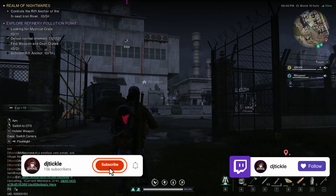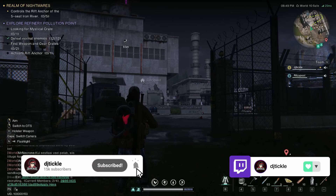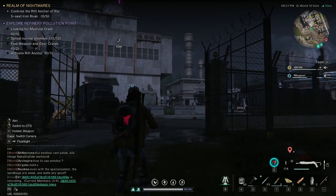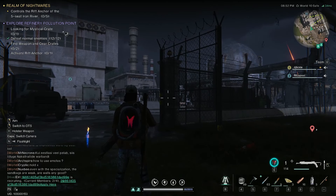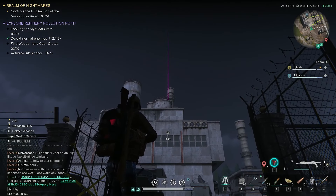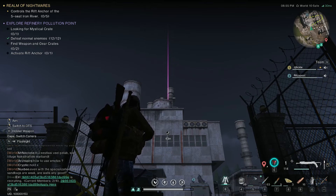What's up everybody and welcome back to another Once Human video. Today we are exploring the Refinery Pollution Point. We're going to get all of the tasks ticked off. We're going to start now with the weapon crate — it was the first thing I ran into, actually going up to the very top.